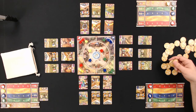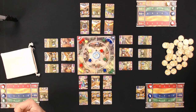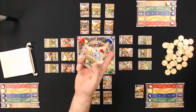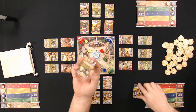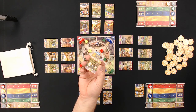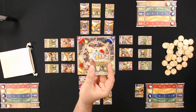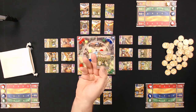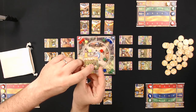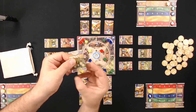Each player already has a starting property card — I've got yellow, Aaron has red, and Bob has blue. On these property cards, the top shows the cost to develop it. Spending two wheat lets you develop and flip the card over. The card also shows bonuses for matching meeples at gates and victory points at the bottom — for example, two victory points undeveloped and four once developed.